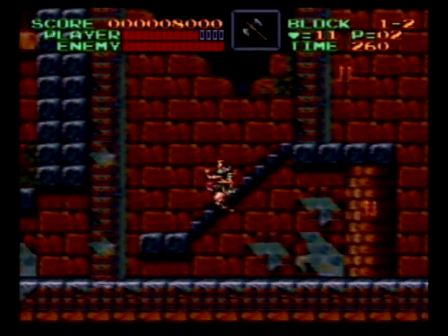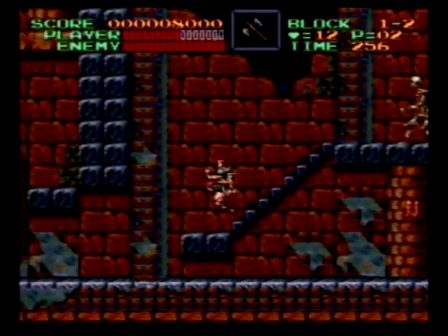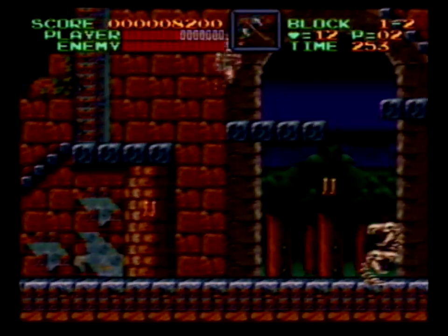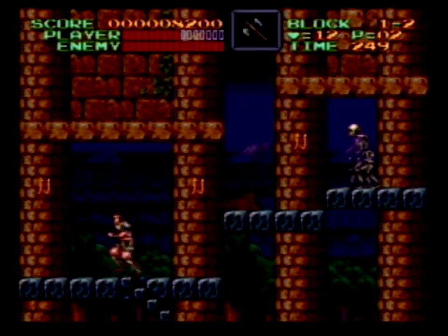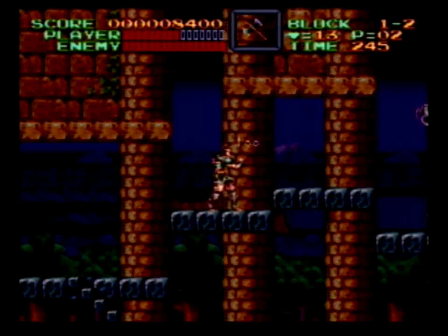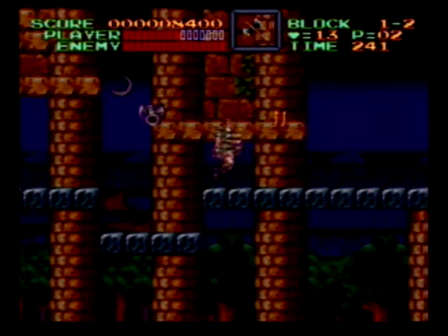This action platformer features 11 grueling stages which require you to navigate with utmost skill. Belmont's moves are a complex combination of multi-directional whipping, jumping and throwing. You'll need to master them all to take on nothing short of the darkest of evil's forces. Exploring is also vital in this title, as staying alive means finding every bit of health recovering food you can scrounge.